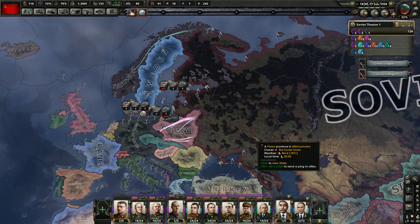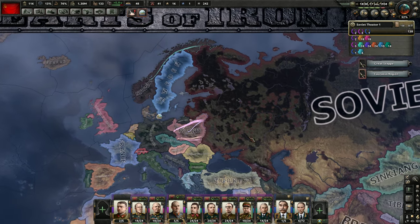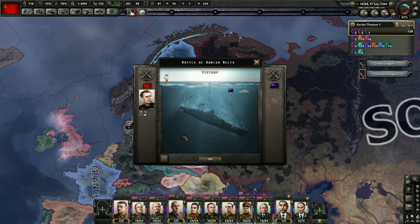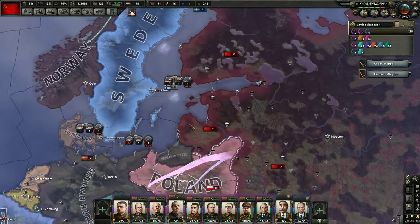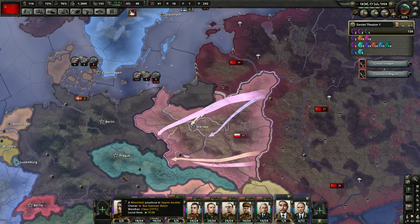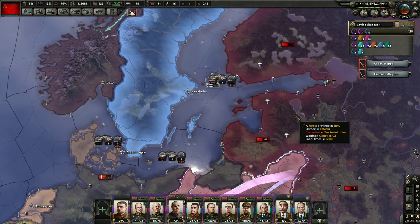Hello and welcome to Efficient Strategy Gaming. Today we're going to be playing on Elite Iron Man mode with historical AI. I'm playing as the Soviet Union and we're going to see what we can accomplish today. This is an OP build and we're going to try to take over Poland, then Germany, then the rest of the world.